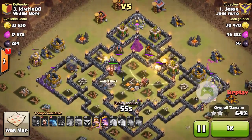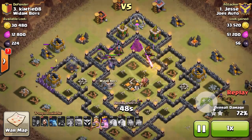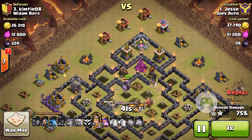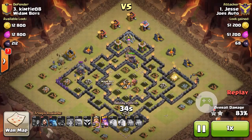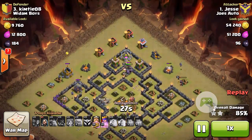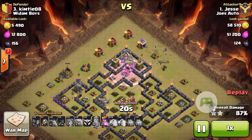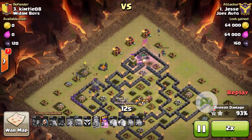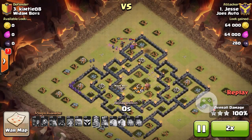He's still got a few valkyries alive, trying to bust through the walls and drawing defensive fire, while the hogs take out other defenses free from being hit. The barb king takes out the wizard tower and there are just two archer towers left. He breaks through the wall, and the Queen helps on one archer tower. From there it's just clean up.